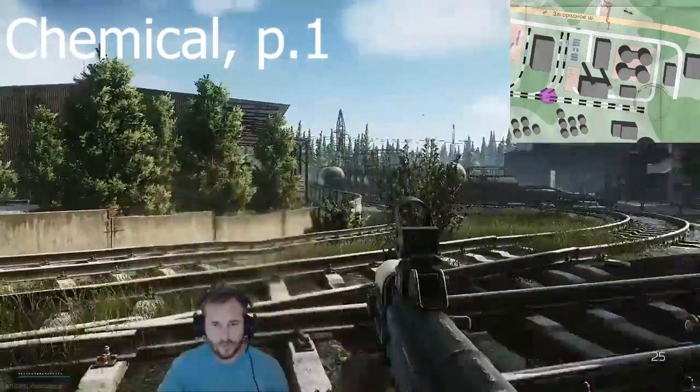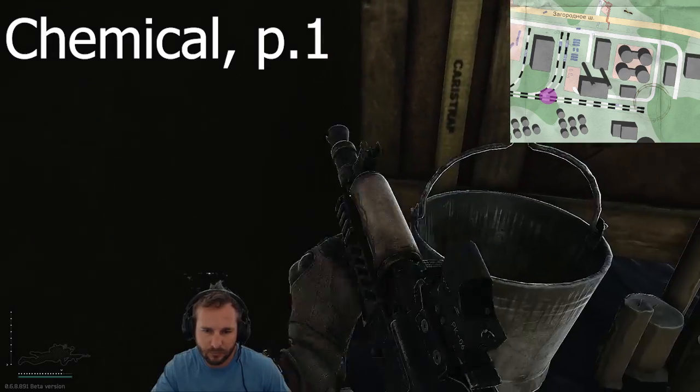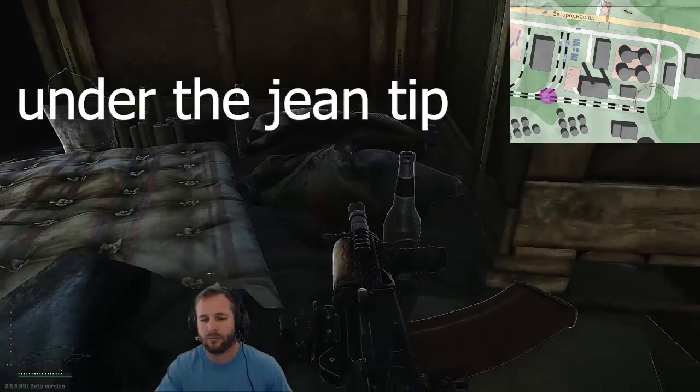Chemical Part 1: head to the train car near the Factory Key Warehouse, also known as Warehouse 7 on Customs, then find it in the corner by proning. You'll also need the Dorm Room 220 key, which is located under the blue jeans. Survive and exit, then hand them in.